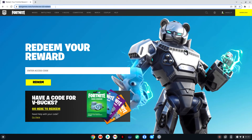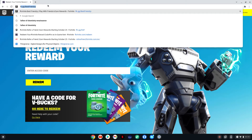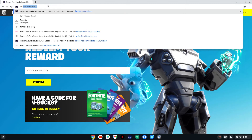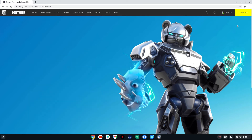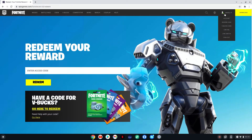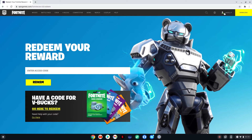You just come to fortnite.com/redeem. It's as simple as fortnite.com/redeem as it shows right here. You hit enter and it brings you to the same page. Make sure you're signed in, because if you're not signed in, that's crucial time that you're wasting during the actual giveaway. So make sure you sign in — hopefully bookmark this or something to save time.